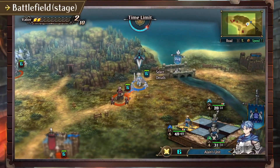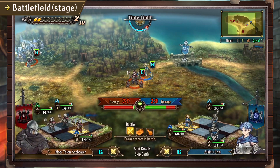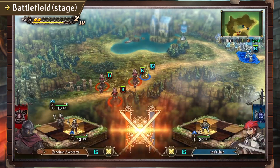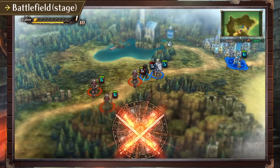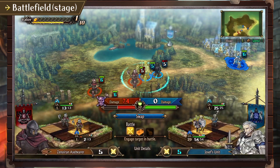On the battlefield, both enemy and allied units advance in real time. Deploy your allies from any of your bases and give them their marching orders. When encountering an enemy unit, select Battle from the menu in order to proceed. If there are other allied units close by, you can swap with them before entering battle.